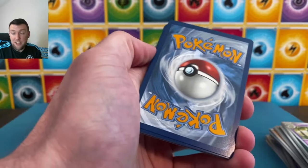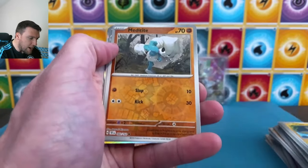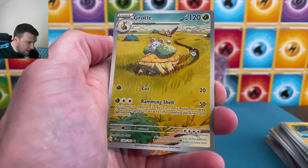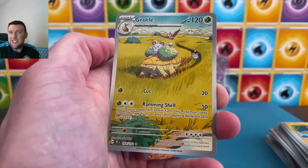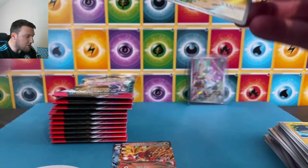Early look, again — the set is not officially released yet, so these code cards probably don't work. If you're trying to grab the code cards out there I would say come back to this video on Friday and they should all still work. Grotle — very cool, very very nice artwork on the Grotle carrying the Marills on top, very cute.